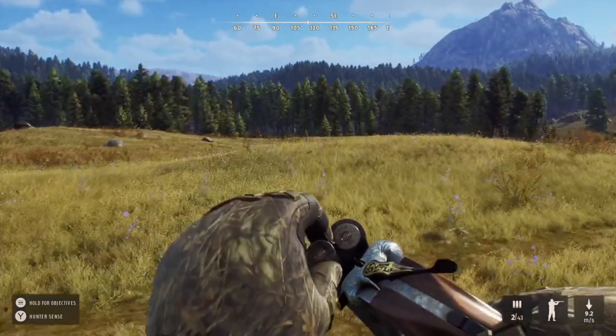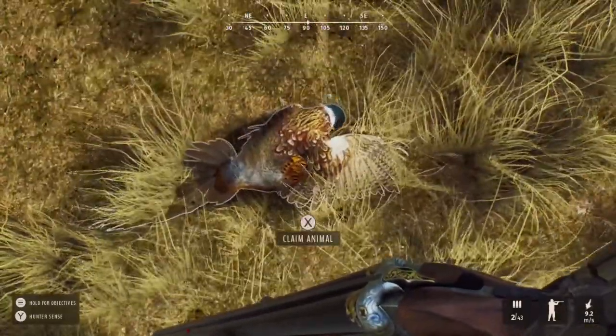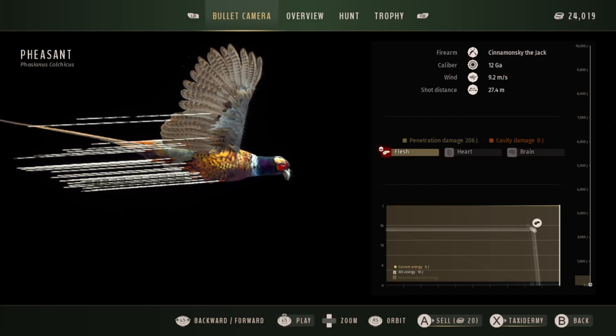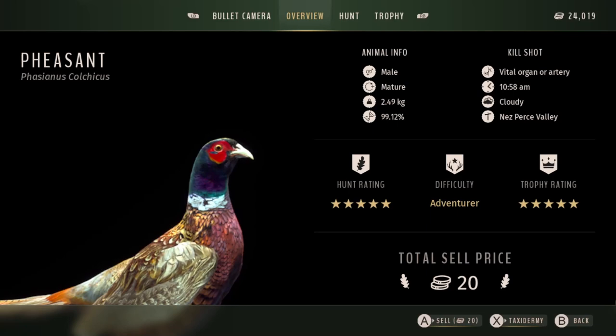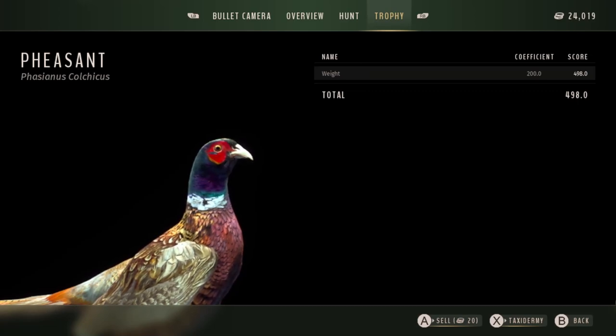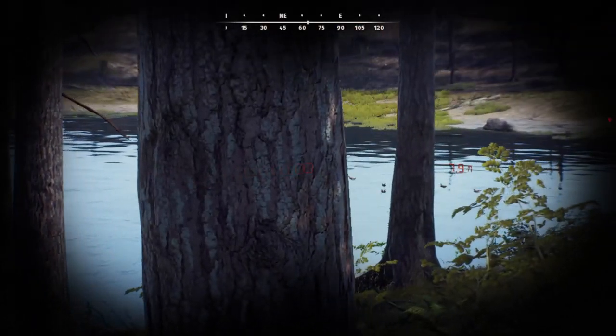Shortly before that other pheasant matured into a 5-star, I was coming back to the area to check on him when I spotted another 5-star mature pheasant in a completely different flock. I quickly jumped out of the vehicle with the shotgun and took it. It had 99.12% genetics. With higher genetics seeming to correlate to higher scores, I was hoping for a high result — and when I scrolled to the trophy screen, it was 498.0. That is my biggest 5-star of any species. I had no idea this bird was on the map — it just ran out in front of me.